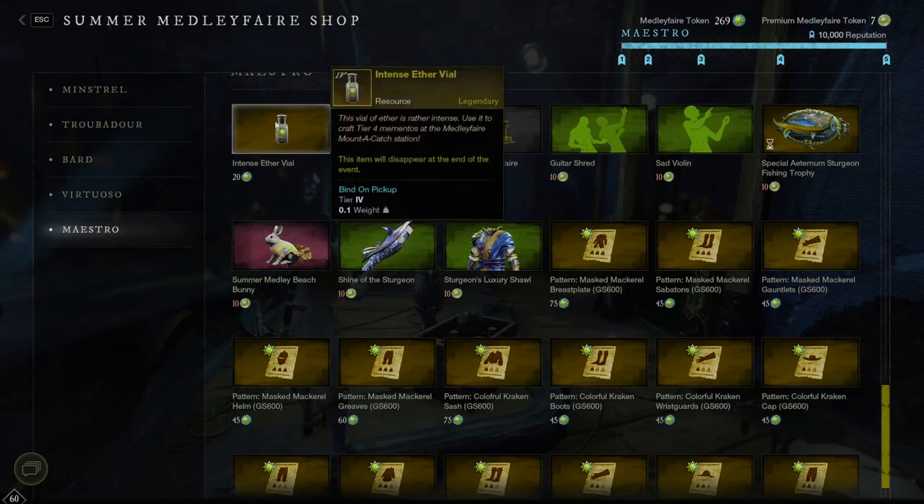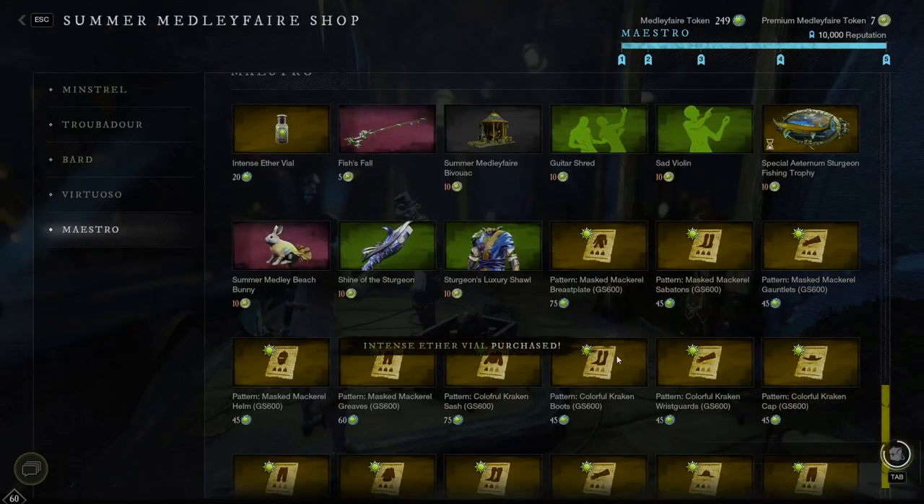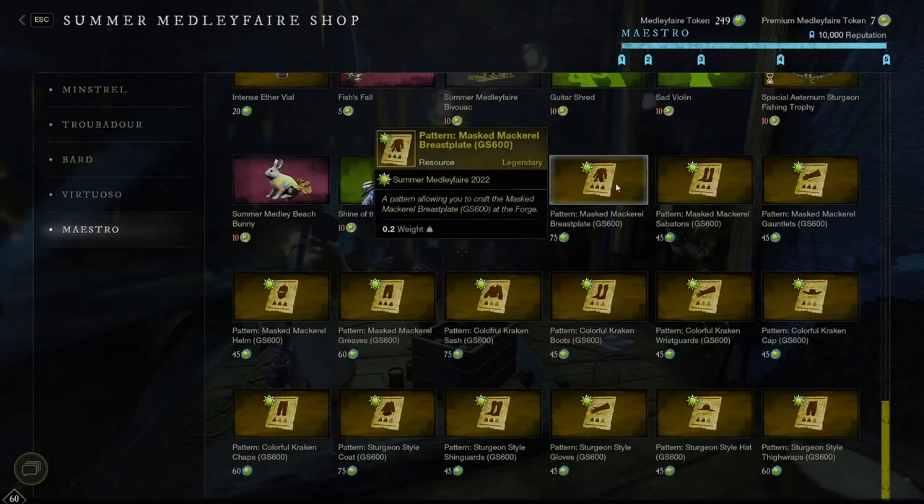If I want to make a trophy I'm going to have to use 160 out of my 269 tokens. The other items you can make are the patterns — like the masked mackerel breastplate pattern — and these are absolutely insane.